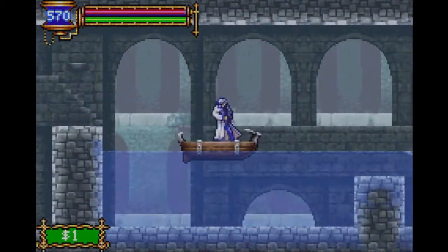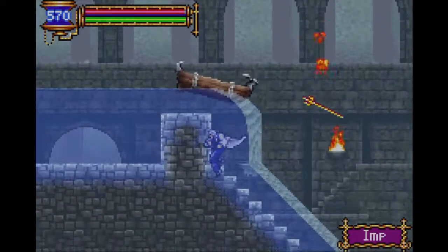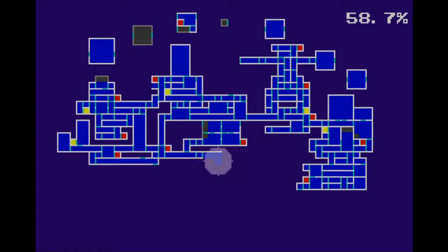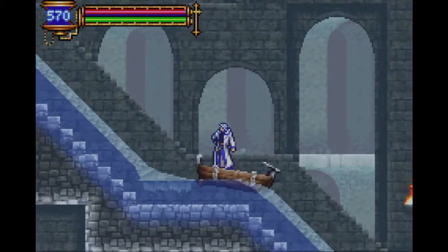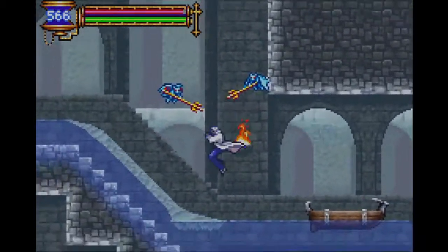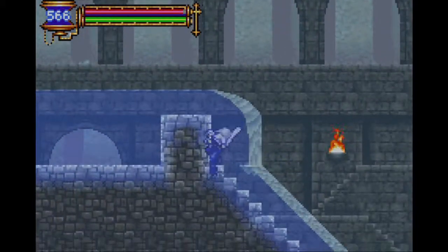We could have potentially gone from the underground reservoir as well, because there was a section at the end of where we were able to get to before that had a drop down through water. And there is also a spot that we needed the walk on water soul for too. So we'll have to check that eventually. But we're here now, so we may as well look around a bit. We probably can actually make that jump.